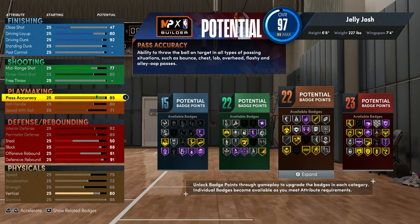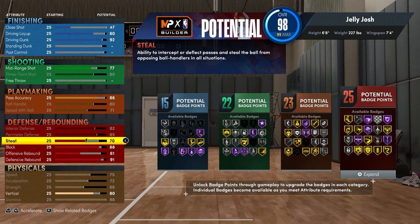Going back to pass accuracy, I put mine to 86 to get an extra playmaking badge. For the steal, I put mine to 86 — I didn't max it at 87 because there's no extra benefit, and at 86 you get Pickpocket gold.